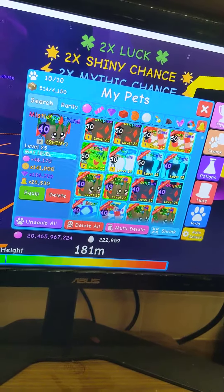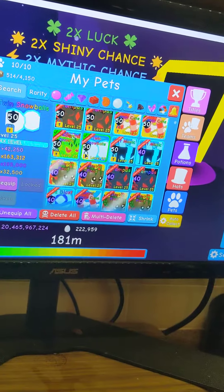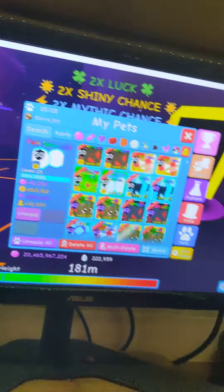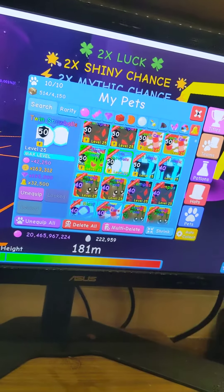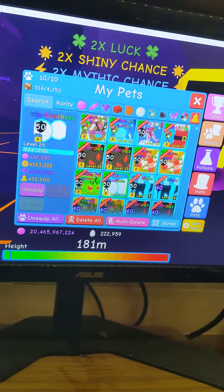Right now my lowest pet is twin snowballs, so I'm waking up in the game with almost nothing to do — that's kind of funny. Okay, so that's the fairy in a bottle, but we actually never equipped it last time without unequipping everything.